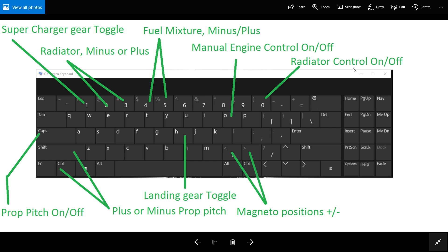When you've got manual engine control on, you need to know something. Sometimes you can turn your engine off, but you don't do it by accident. I'll show you what I do. My landing gear, my manual engine control, my radiator control, the toggle control, and the magneto positions are all on my right hand side. When I'm taking off, I just turn everything on so I can access them, and I just leave it.